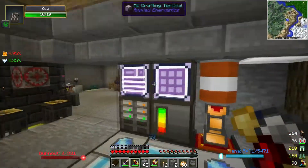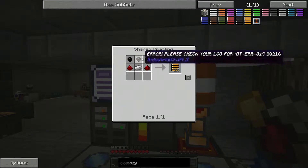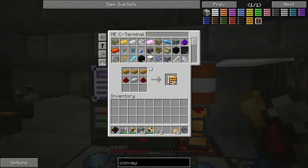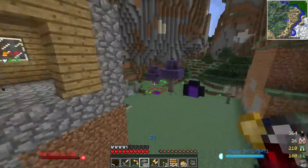Let's go ahead and head inside and start making some of these conveyor belts. I'll keep the stone on me in case I need it. They are really easy to make — it's just 3 rubber, some redstone, and some iron, and that will give you 16 conveyor belts. I am going to go ahead and craft up an entire stack of them. If we have leftovers, that's fine — they are really, really cheap.